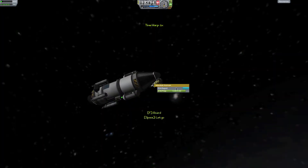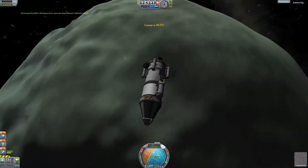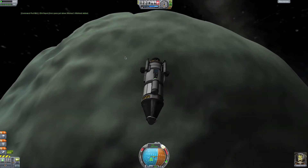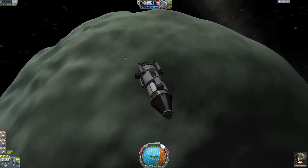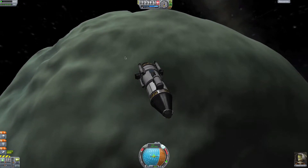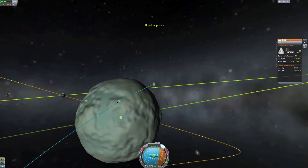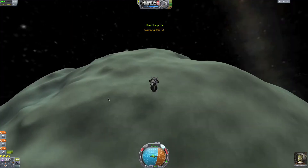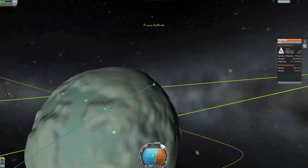EVA — Jeb, can you get something different? The Midlands — nice. Turn that around so we want to be on retrograde. When's periapsis? In 3 minutes. I don't think we're over anything else yet. Where's periapsis? 2 minutes.